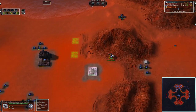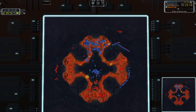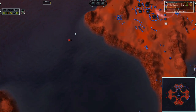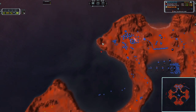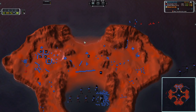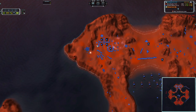Here comes the scout — the ACU is sitting way out in the open. Come on buddy, don't die to this cheese. Got a transport moving in — those are Wagners it looks like, dropping directly in the base. Holy smokes, that's awesome. Going to be able to wreck some stuff.